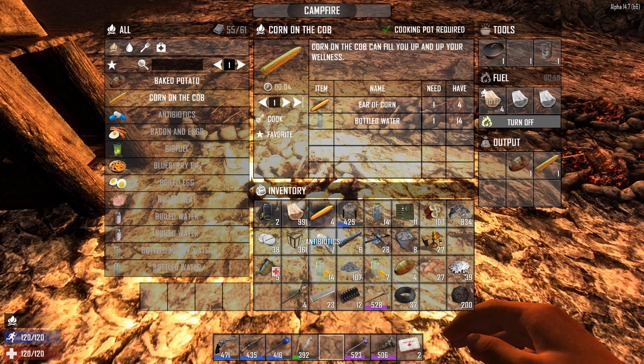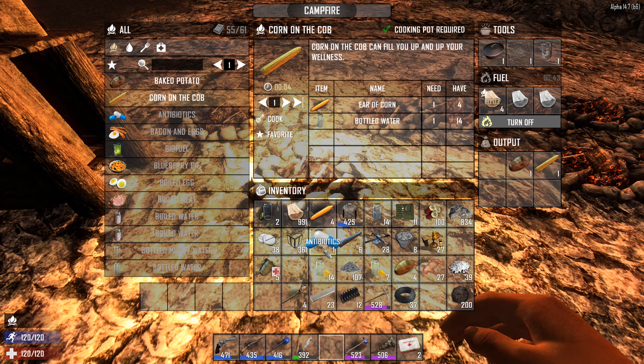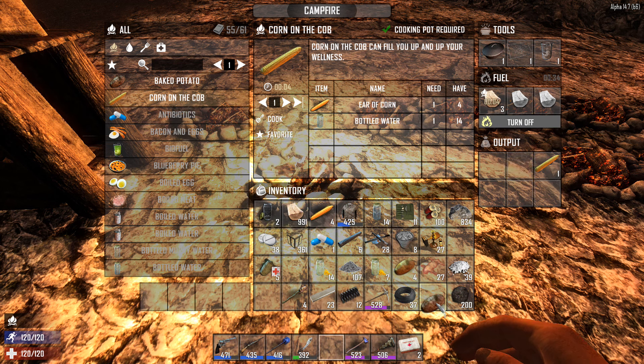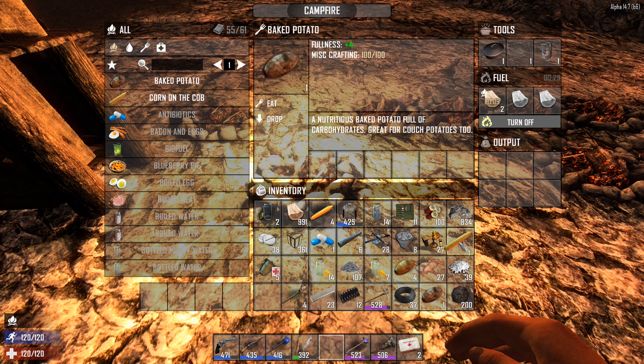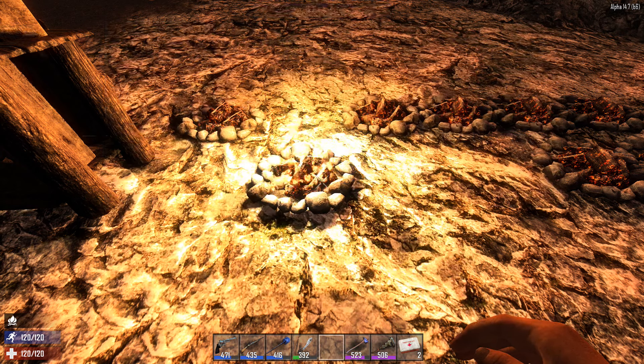Antibiotics are a great way to get rid of zombie infection, which you have a chance of getting when a zombie hits you. It will kill you over days if you don't deal with it quickly, so always take care of infection fast. Honey will cure the first stage; later on you need antibiotics. A baked potato is great traveling food — it has no smell, so zombies won't be attracted to it. Same with corn on the cob, no smell, as opposed to stews and meats which have a smell and will draw zombies to you.